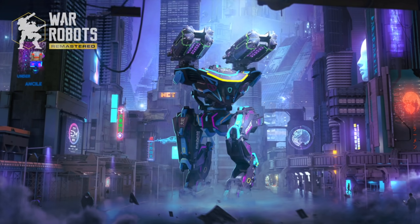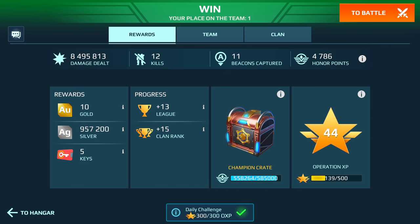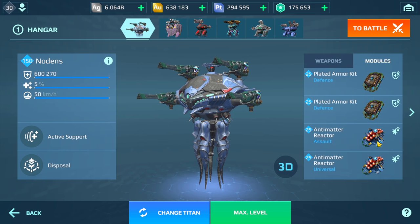It actually did really well with the antimatter reactors, and I think if I had a choice I would do antimatter reactors. Take a look at that score — 8.4, almost 8.5 million damage, 12 kills, and 11 beacons! I think I would probably do antimatter reactors instead because it works really well against regular robots and doesn't seem to lose much power against Titans. That's probably the way I would go with this build — let me know your thoughts, and thank you guys for watching!